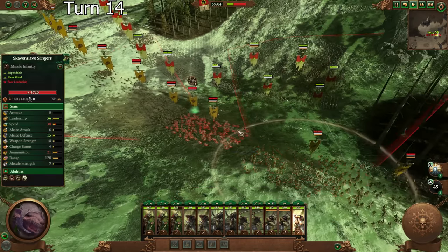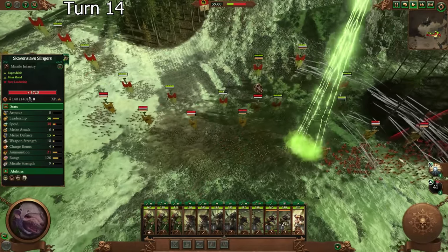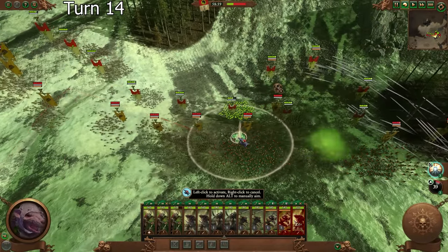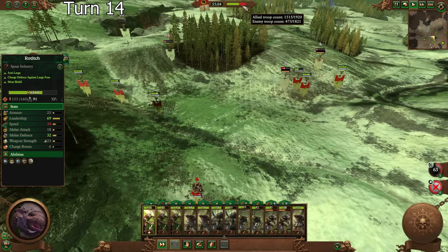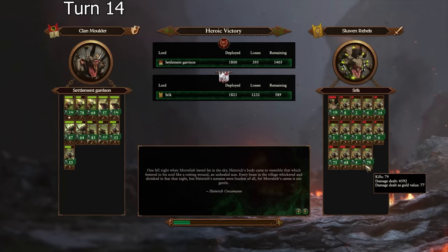They're casting on themselves and then running from their own casts. They had almost 2,000 troops — they're down below 500. They're gone. I mean, it would be more heroic of us to let them win — just to give them the win. It's like arm wrestling a little kid, you know? You gotta let them win one.